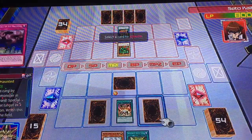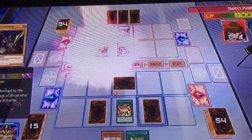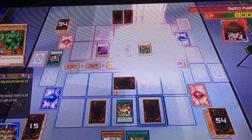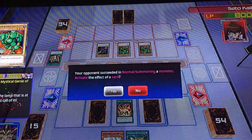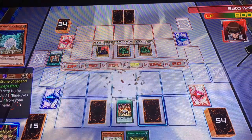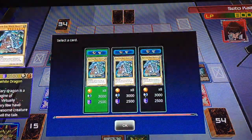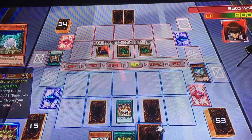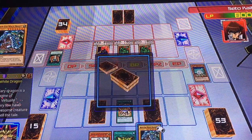Okay, let's see. You just attacked White Stone of Legend, and when it went to the graveyard I can add a Blue-Eyes White Dragon to my hand and shuffle the deck.